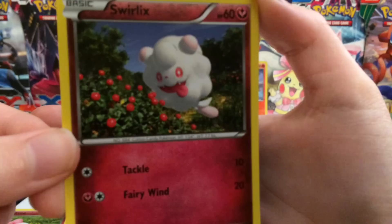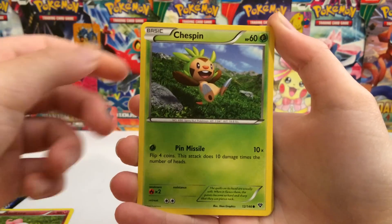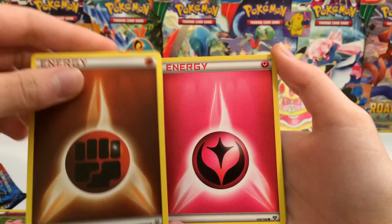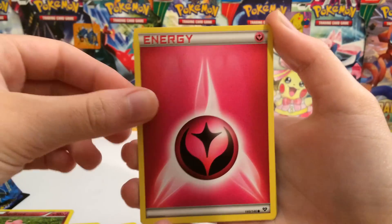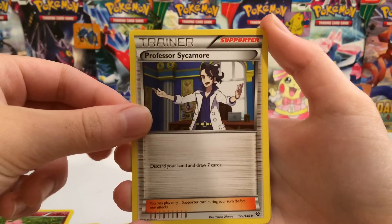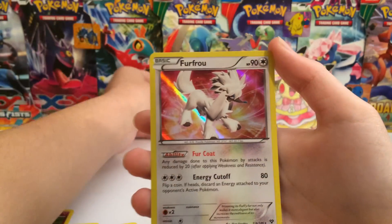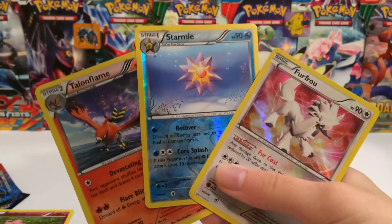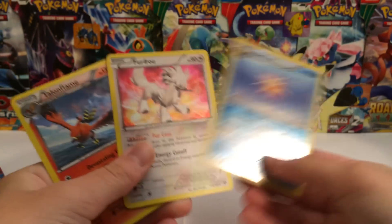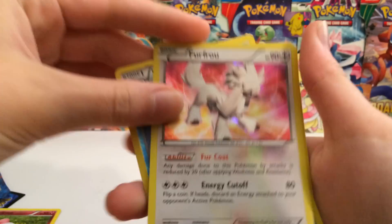Continuing on: Swirlix — it looks like cotton candy, or maybe I'm just really hungry. Fighting Energy, Chespin, Diglett, Fairy Energy — guys, we got two energies in one pack, seriously, that's not supposed to happen. Dodrio, Max Revive, Professor Sycamore — that's also a very nice card. We got a Starmie reverse, which is a rare, and a Furfrou holo! Even though we didn't pull an ultra rare, it's still pretty decent. A total of five points — the holos being two points each and we got a reverse rare.